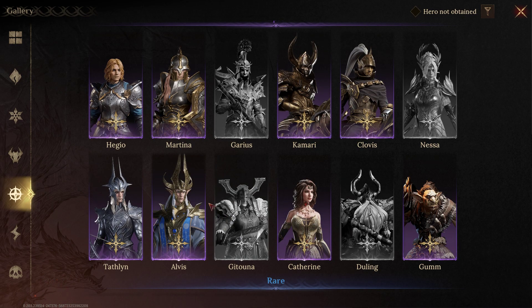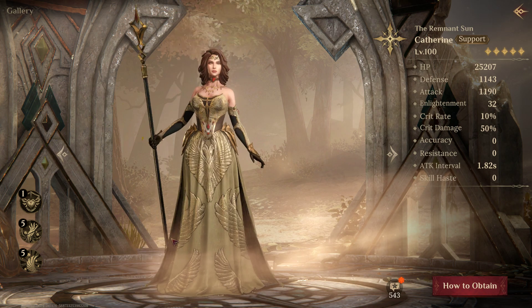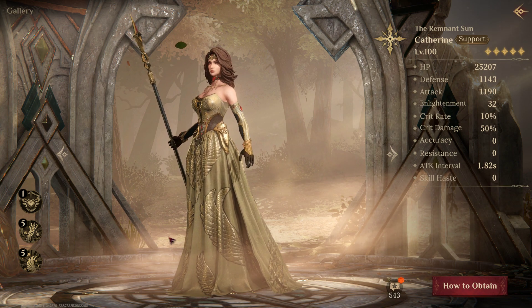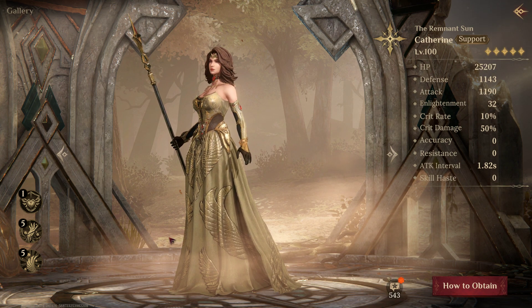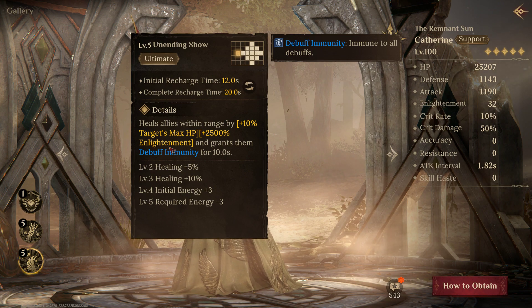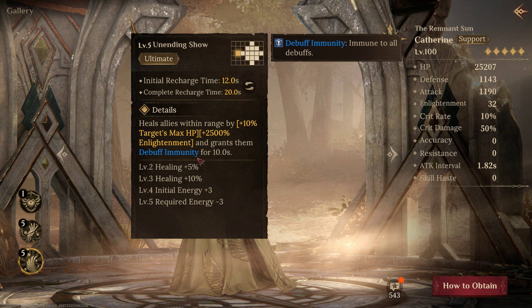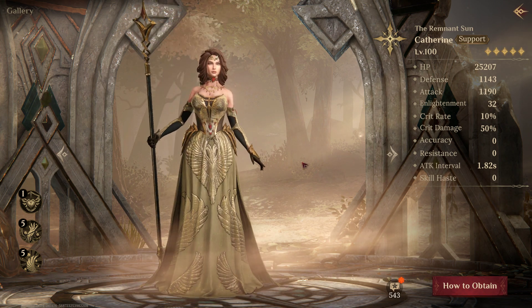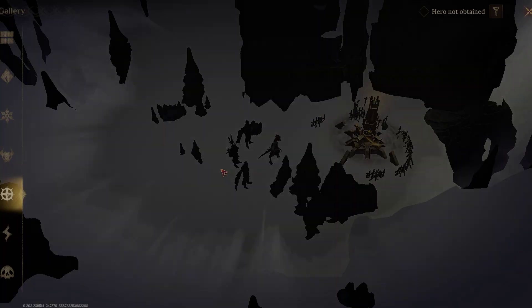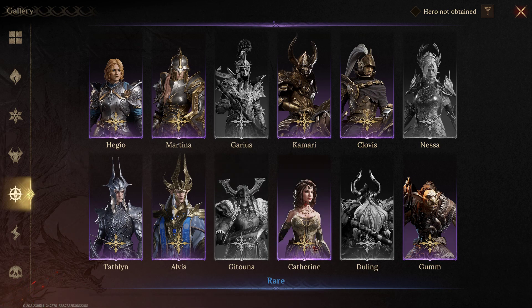The way I build my tanky teams is around Katherine. I run Katherine for heals, Jillian for heals, and Kamari for the revive. Katherine is super amazing — she has a really good heal, I built her with plenty of enlightenment, and she has debuff immunity. She's definitely an MVP healer. If you have her and haven't built her yet, go build her and scroll her out — she's 100% worth it, and even with Jillian I still use her constantly.